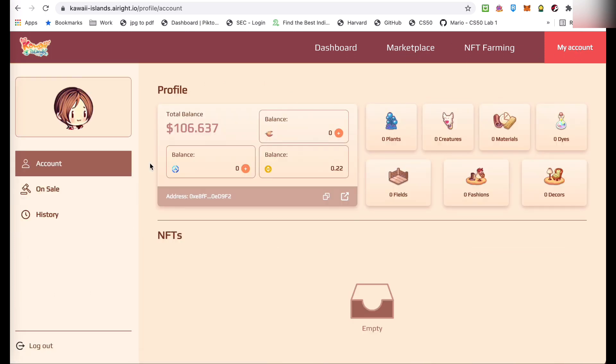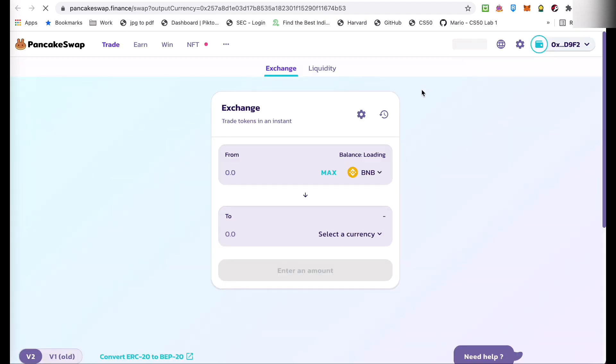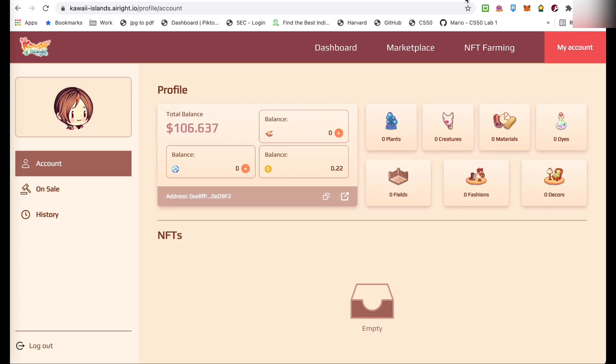Kailangan ko lang i-click yung refresh. Ayan, naka-zero nga yung KWT balance ko. So, kailangan lang i-update natin yan para ma-read niya kung magkano yung balance natin. So, i-refresh natin ito. And there you go guys, meron akong 600 KWT.